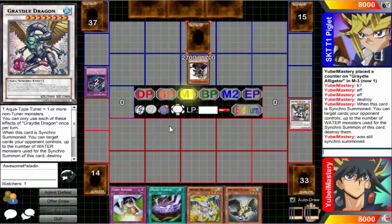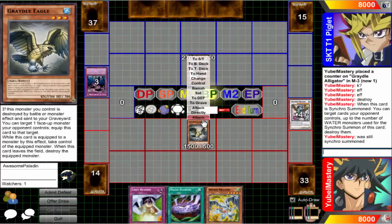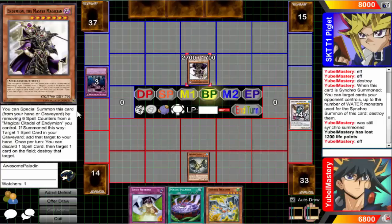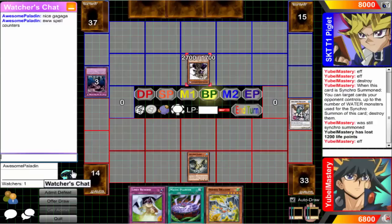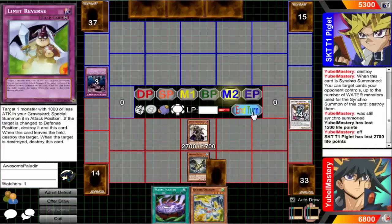Go ahead and destroy that for me. I have a normal summon this turn. I'll go ahead and summon Eagle, crash into his Endymion and take it. Thank you. Go ahead and normal summon. Crash — I'll take 1200. Put my spell in the spell card zone and give me your Endymion. I'll go ahead and take him — you don't need him. Attack for 2700. That's one way to handle the situation. Then set the Slime at Reverse and end my turn.